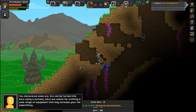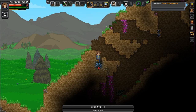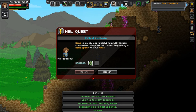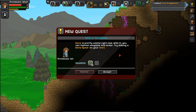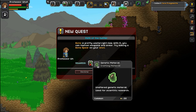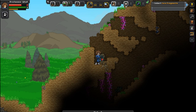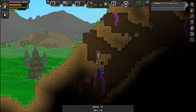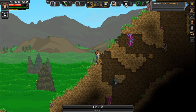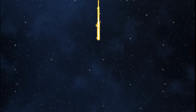Pretty soon here, gotta chop down the vine first before I can mine this one. There we go. Let's go and see what these bones are. Path of the Hunter — bone is pretty useful right now. With it you can fashion weapons and armor. Try making a bone spear on your anvil. What's this? Genetic material — unaltered genetic material used for scientific research. Oh yeah, that's right — I've got to go to that science place. I think for next episode we're just gonna do the main mission, and then we're gonna do the modded mission in the episode after that. You would usually need the brush to harvest that. I think this is where I'm going to end off the series — I'm just gonna beam back up to my ship and do the outro.